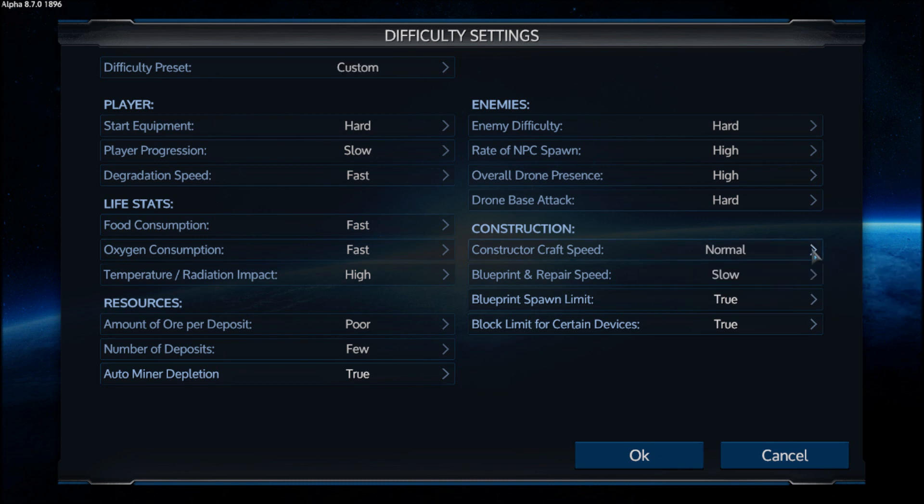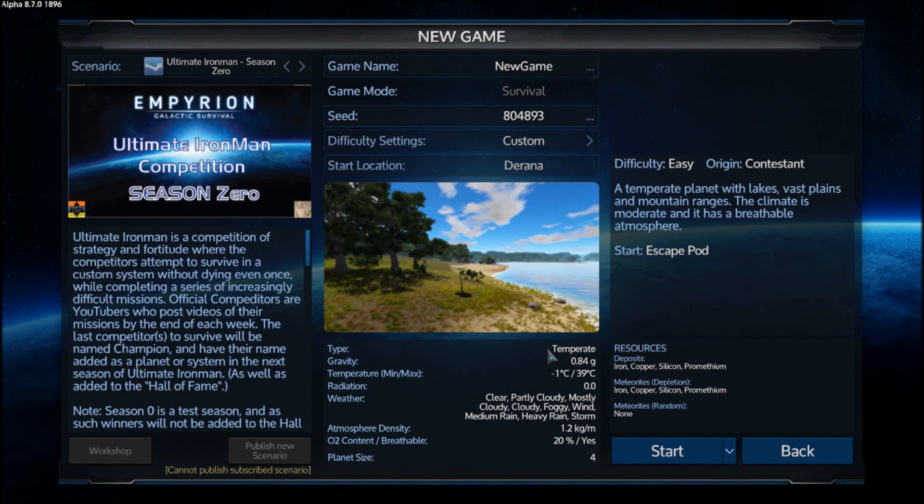Constructor Craft Speed — this makes no difference whatsoever in gameplay. All it does is add to the grind. I don't care about the blueprint repair or any of that other stuff. Auto miners — I never use them. Everybody knows that. So, hard settings with Constructor Speed on normal.